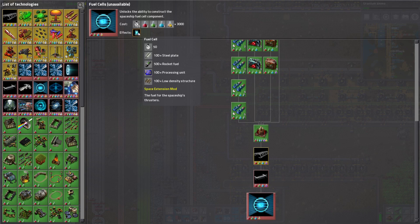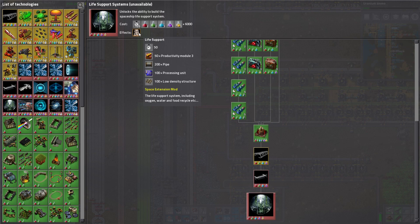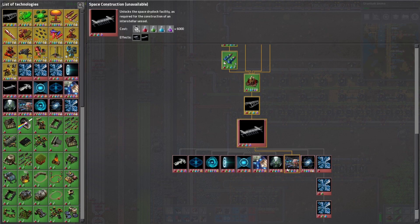Fuel cells — you can see some of these items are getting pretty expensive. Life support, command, speed modules, efficiency modules, productivity modules, plastic bars, processing units. Command and controls are referred to as the bridge. Hopefully I only need to launch one of them.